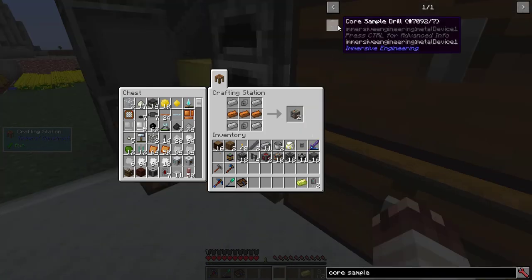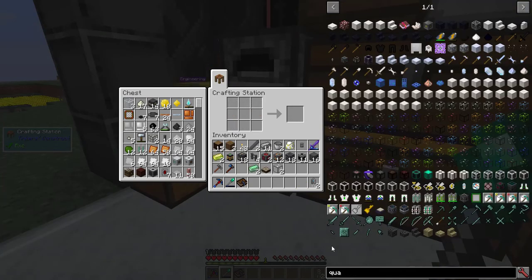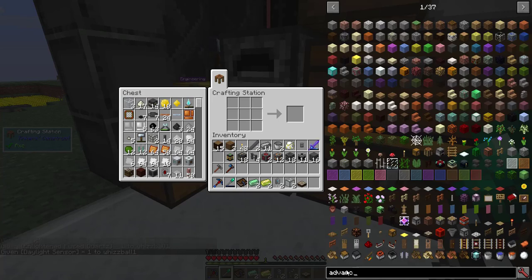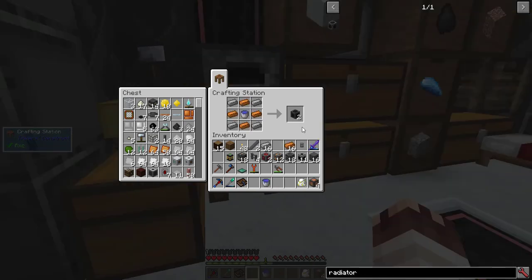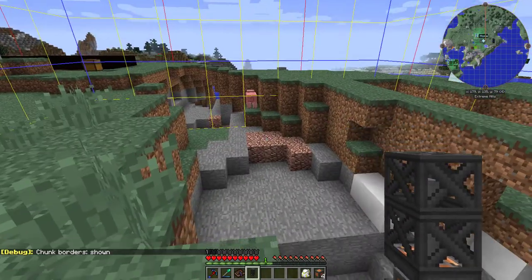Meanwhile, I made a few extra materials for the core sample drill, which we're gonna need to find ore veins. In order to run the core sample drill, I'm gonna need a photovoltaic cell, which runs 40 RF per tick — which is exactly what I need, as the core sample drill requires 40 RF per tick. The advanced photovoltaic cell runs exactly that amount. 4 generator blocks, and last of all, 10 radiator blocks. And we can't forget the core sample drill, and now it's time to sample.